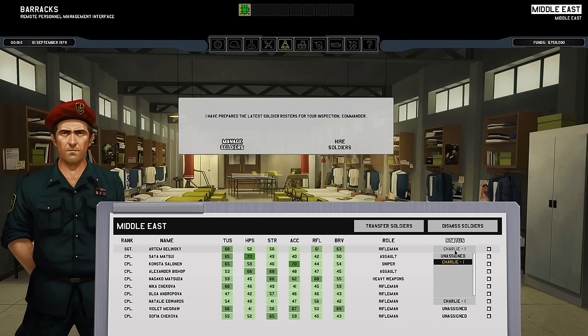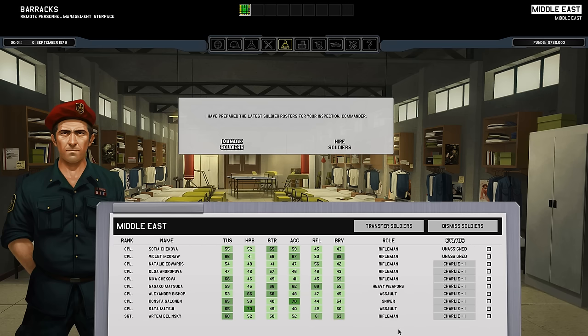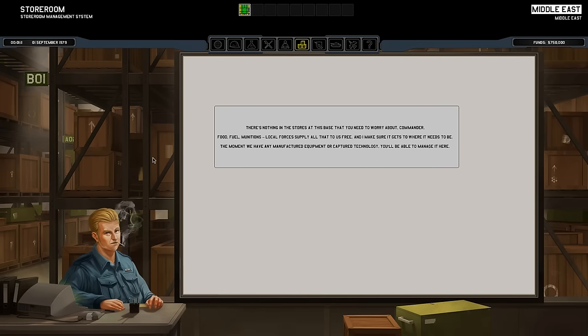You can come over here and assign which task force you want them to be in. By default, all of these are assigned to Charlie 1 and I have two unassigned. I'm going to go ahead and go to the storeroom. This is where, when you uncover alien artifacts, you can choose to sell them or trade them and all that stuff.